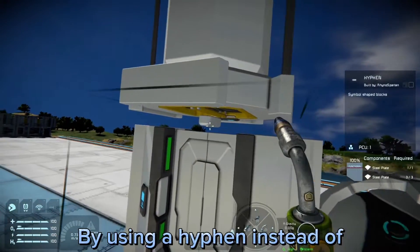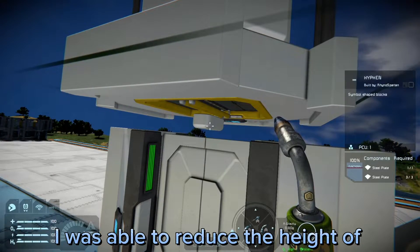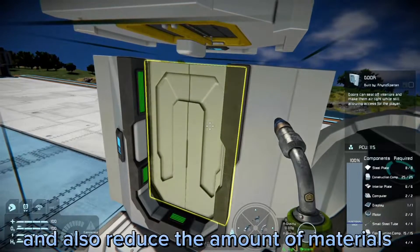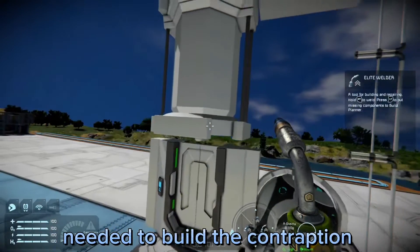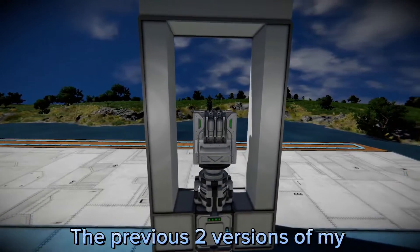By using a hyphen instead of an interior pillar, I was able to reduce the height of the contraption by an entire block and also reduce the amount of materials needed to build the contraption.